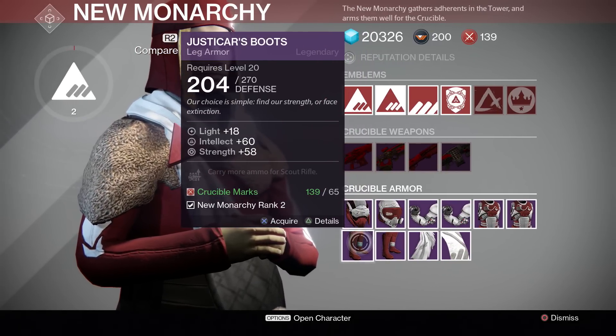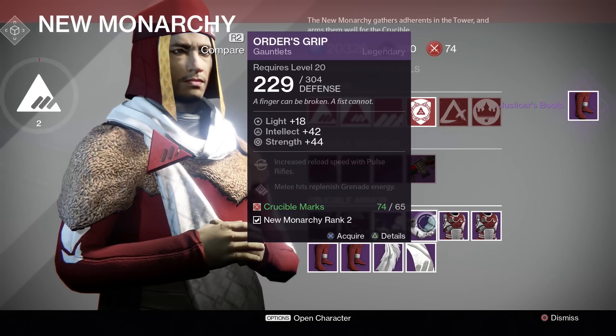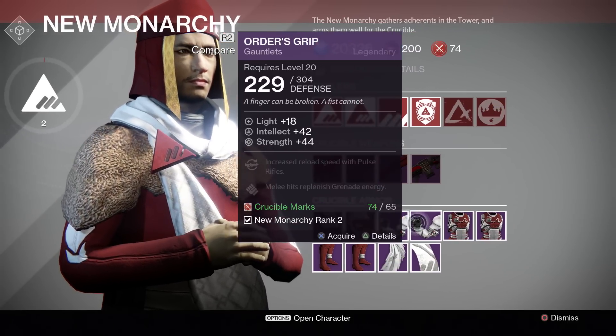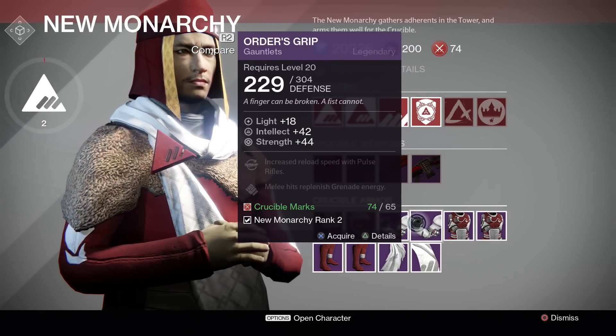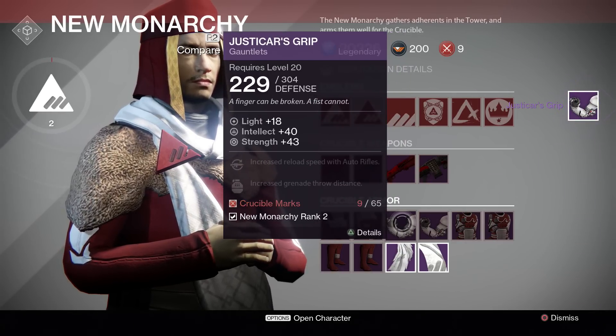I guess this makes more sense to go with since it is higher stats — purchased. Now I'm going to choose gloves. This one has reload speed with auto rifles, which is really good for multiplayer, and increased grenade throw distance, which is also good. Slightly lower stats, but auto rifle is important — so boom, there you go.